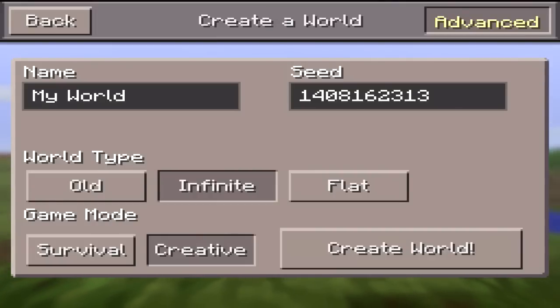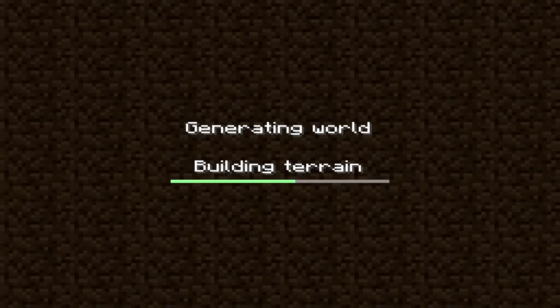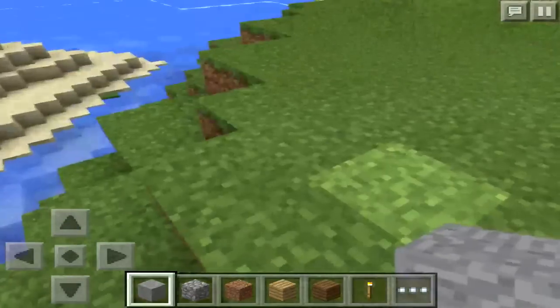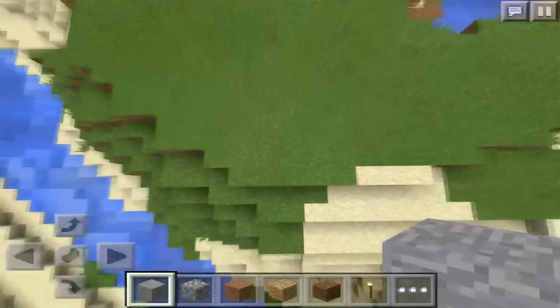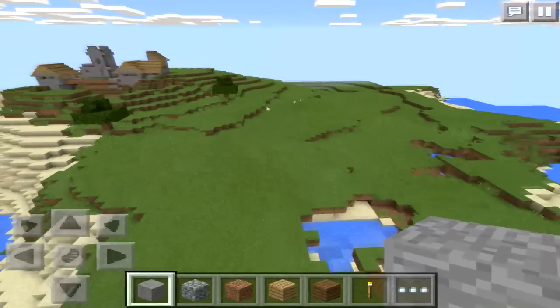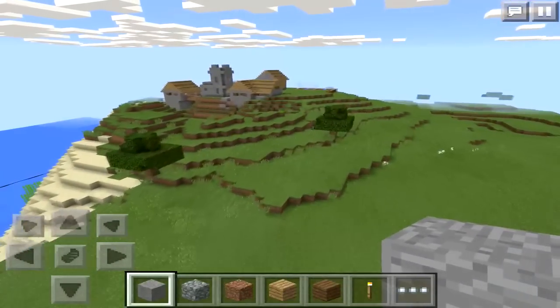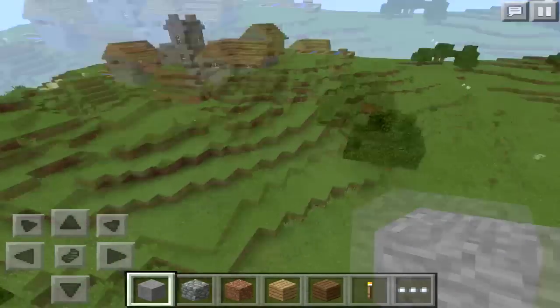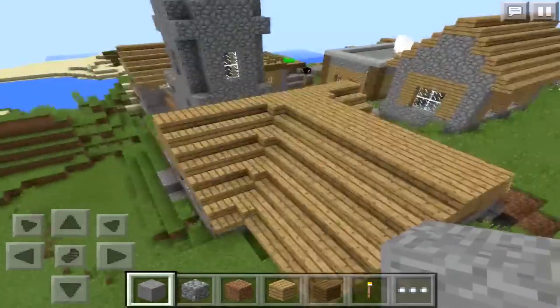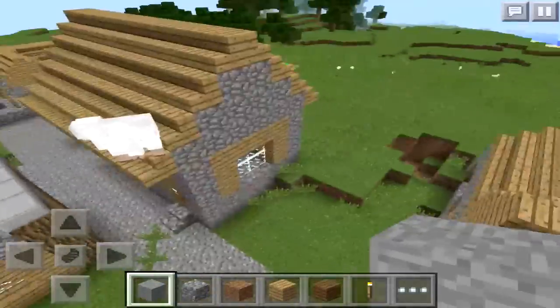So you're gonna be spawning on a terrain, and what you want to do — let me just show you guys real quick — this is the little island and terrain I was talking about. You want to walk this way until you see a village. Since I'm using an iPad mini, you can see a little further and the render distance is good.